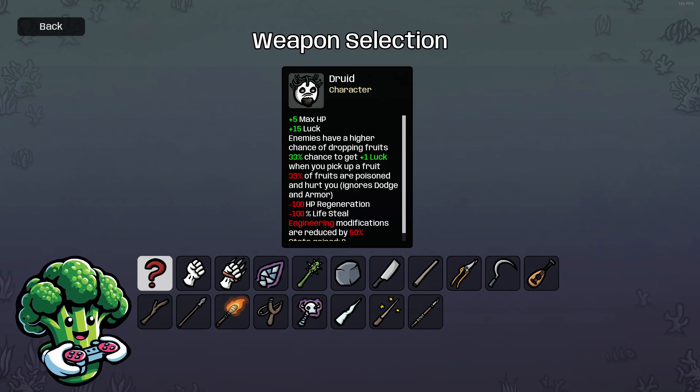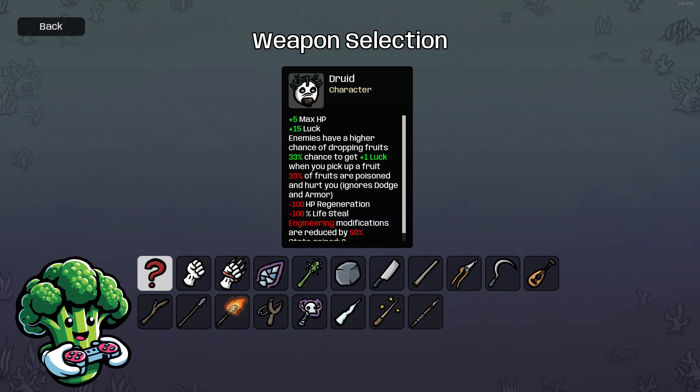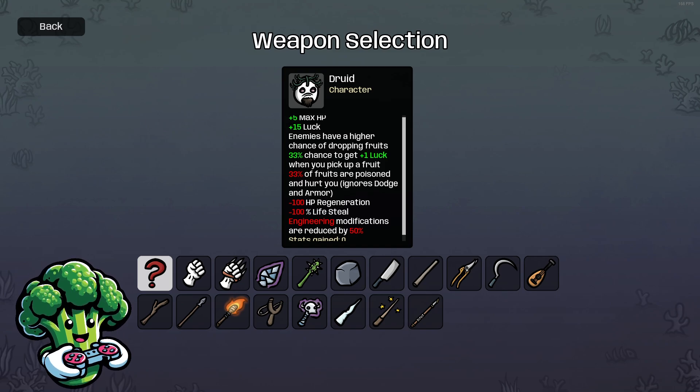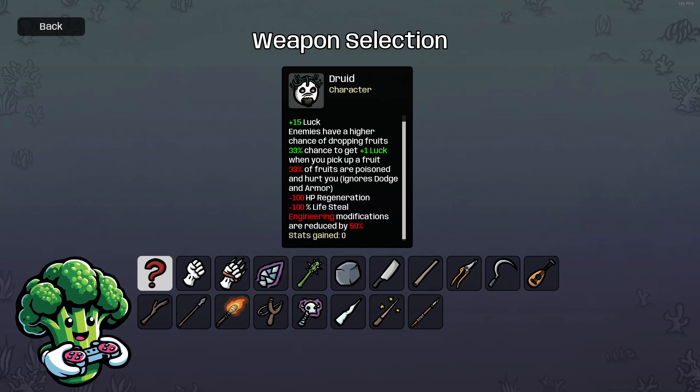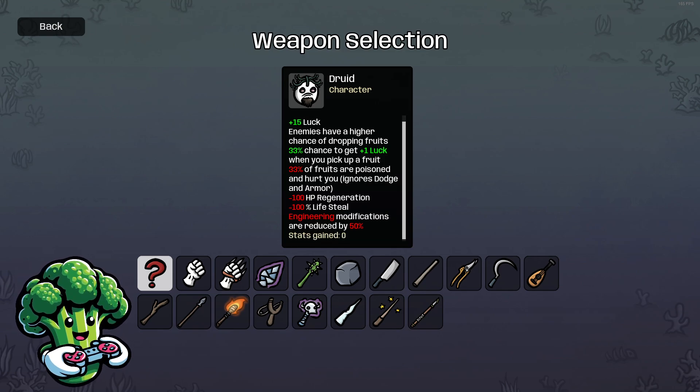The Druid has plus 5 max HP and plus 15 luck, which is really nice to start with. Enemies have a higher chance of dropping fruits, and there's a 33% chance to get one luck when you pick up a fruit. However, 33% of the fruits are poisoned — that ignores dodge and armor. We also get basically no HP regen and no lifesteal, so we'll be steering clear of those. We'll need to get our max HP way up, and rely on dodge and armor.